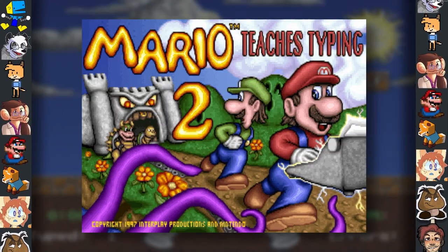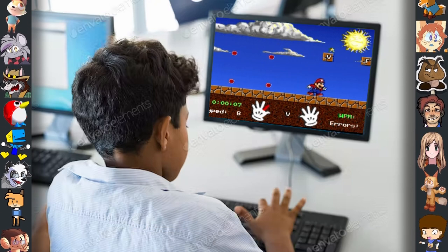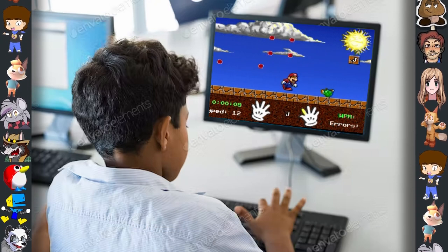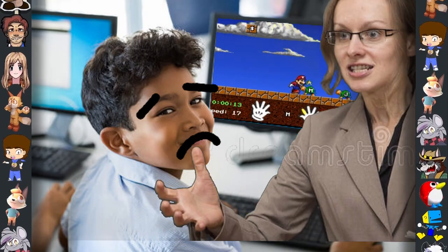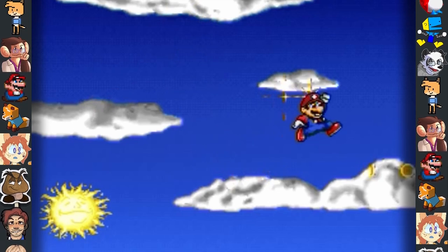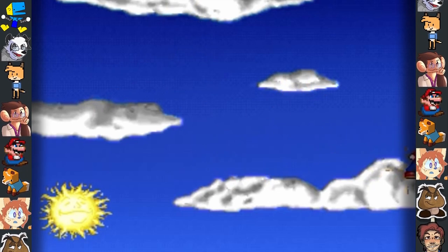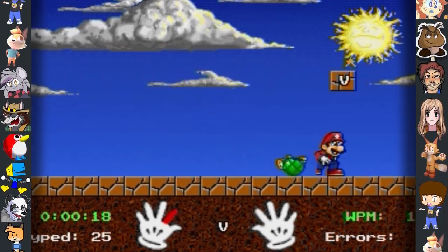Did you know? In the game Mario Teaches Typing, if you type in a swear word, Mario will repeat what you said over and over until a special code is input to silence him. While many don't know why this was implemented, many have assumed it was to deter students from typing in naughty words, so having Mario say what you typed at max volume would hopefully scare them into not doing it again.